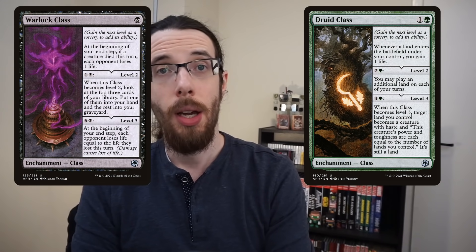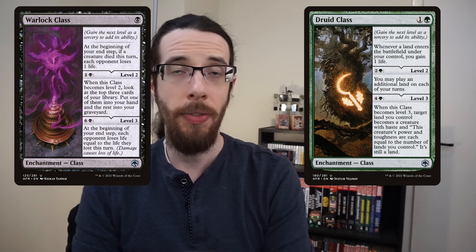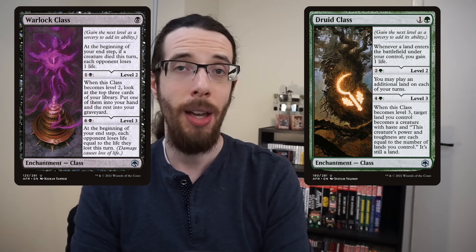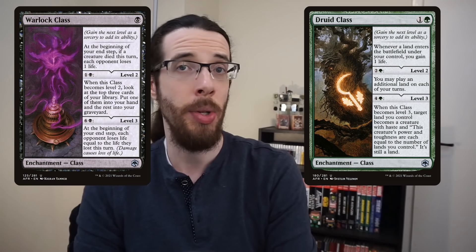Number 4 are the class cards, and there's a bunch of them that are really really good. I think Druid Class and Warlock Class are probably my two favorites, with Druid Class finding its way into Titania since it lets me play an extra land drop and gain life, and Warlock Class basically being another copy of Wound Reflection, which I always want to have.